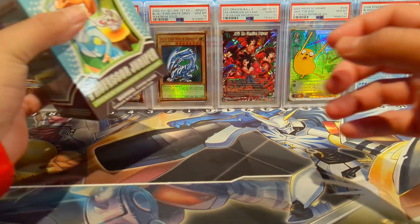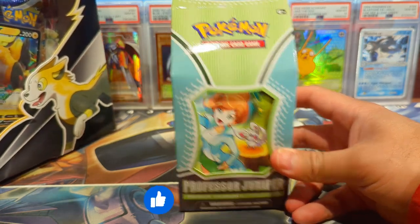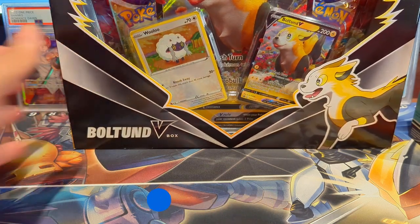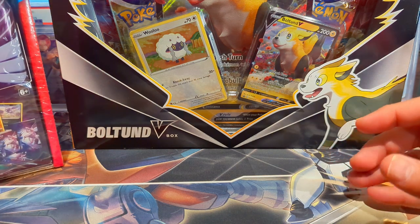Welcome back to the channel, it's your boy Open Mango, and today we're going to be opening up Pokemon. We have the Professor Juniper Tournament Collection Box, we have the Bolt-on V box which does have an Evolving Skies, and then we're going to be opening up the Costco tins — you should be able to see that in the thumbnail.